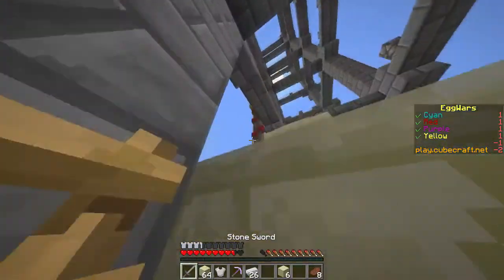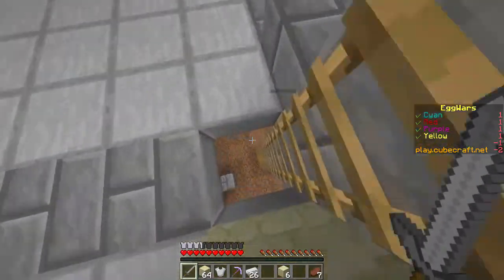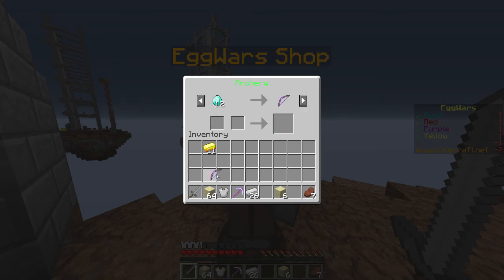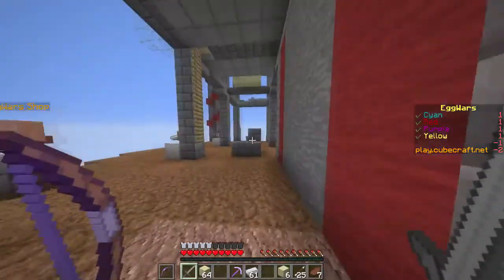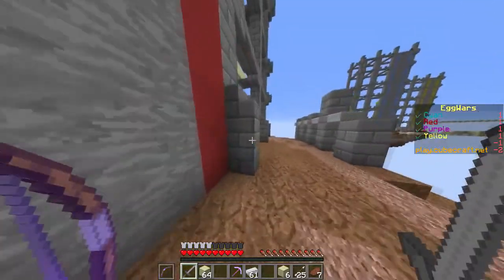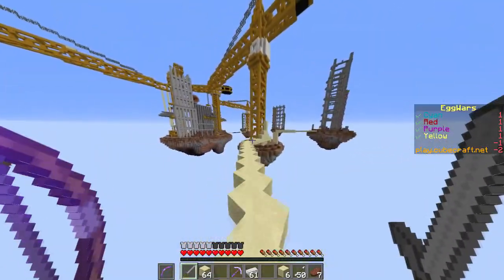Let's go back to our gold generator and get more gold — 11 pieces. Maybe we should just go to the middle and leave this thief guy alone, concentrating on getting as many diamonds as possible. We've got 12 now so we can get a Punch 1 bow. Hopefully if he tries to go back to the middle island we can try and kill him. Let's get some more iron and go to the middle — that's more worth it.